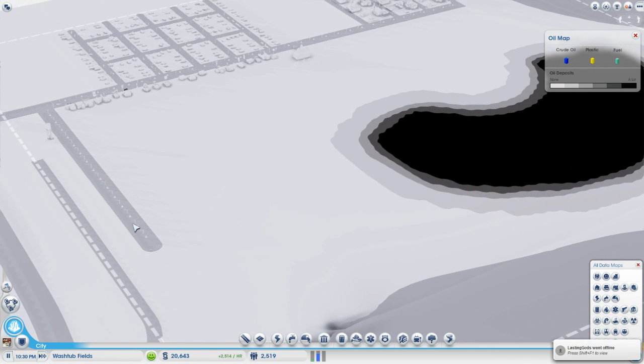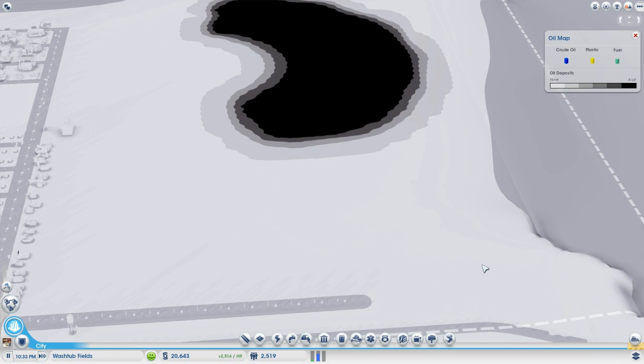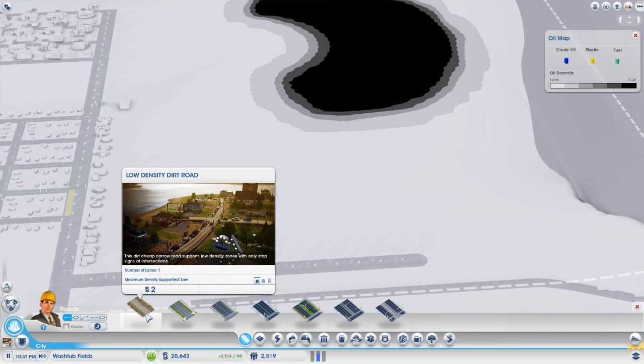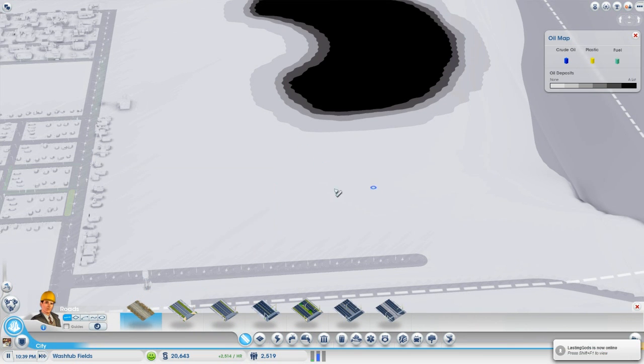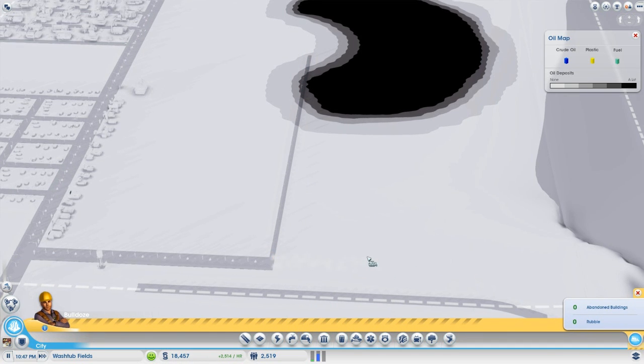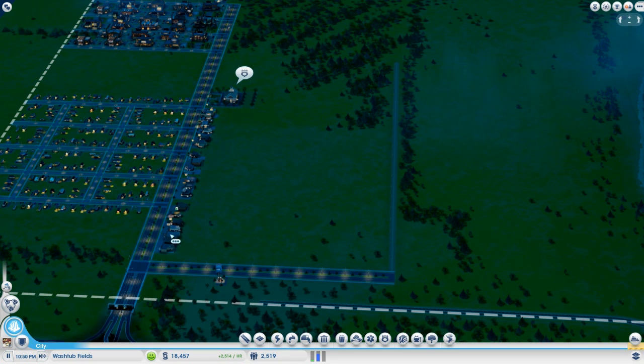So that's why I've extended the avenue this way. I'm going to do a slightly inefficient design to place where my oil wells are going. We're going to pick a low density dirt road, and with the road guides off we simply draw the line from about here. This is a little inefficient because the workers are going to have to drive from their residential zones all the way around to get to the oil wells.